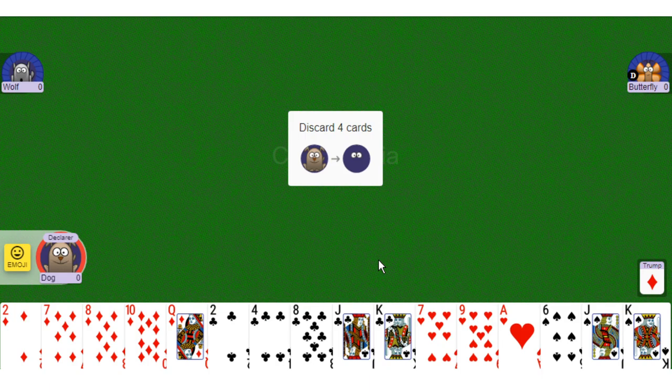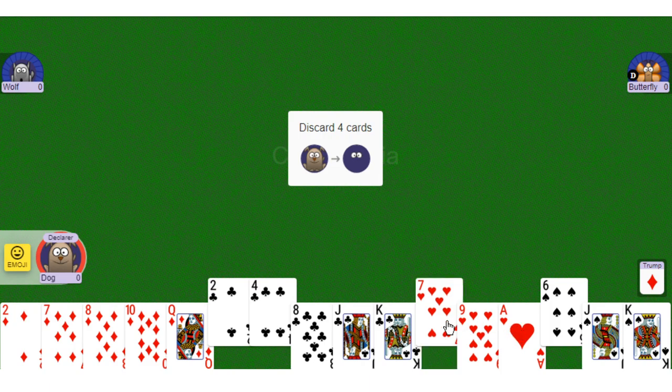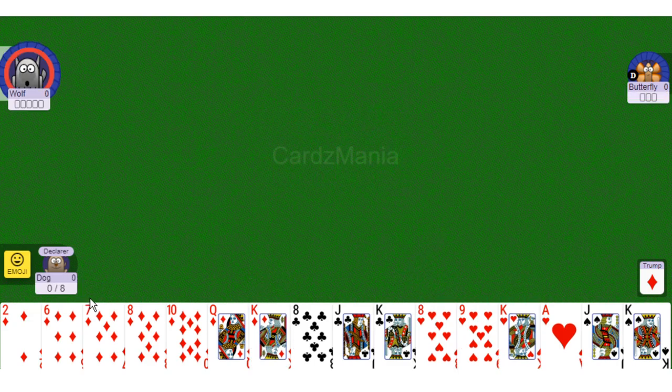The dealer then discards 4 cards from their hand and takes the 4 cards from the Kitty. We picked diamonds as Trump, so it doesn't make sense to discard diamonds. We'll strategically discard our weakest cards in a non-Trump suit. I obtained 4 new cards from the deck, including a diamond and a king.